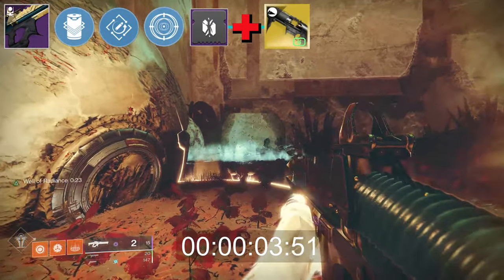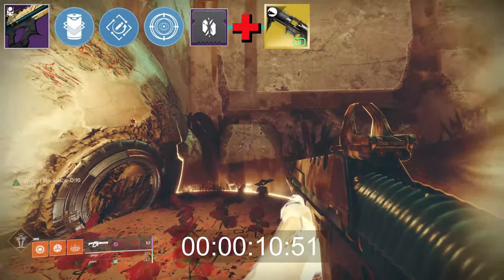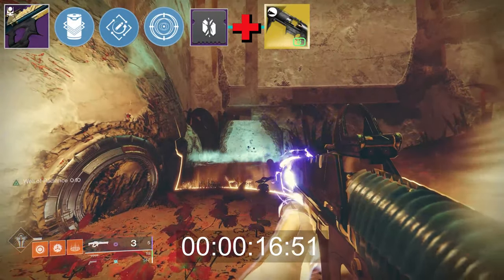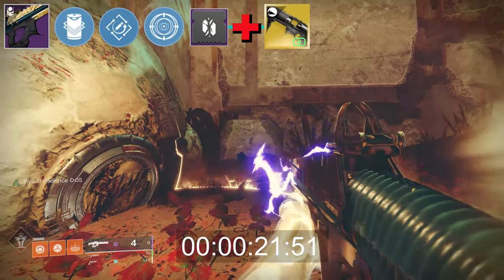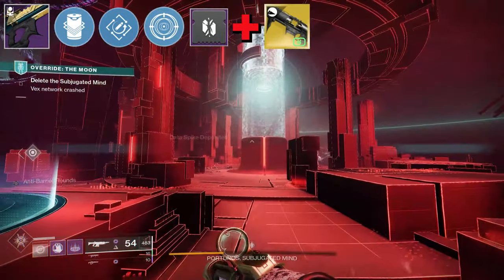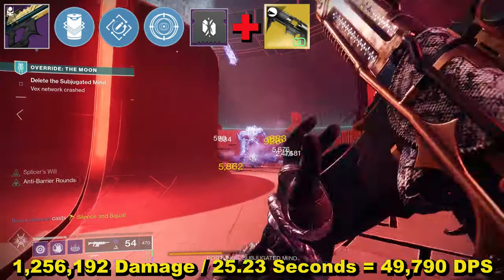Now, timings. On screen is the clip used for this testing. The blights don't last as long when they're on the ground so don't pay attention to when they end, only when they're fired. Travel time for Witherhoard has been taken into consideration. I wasn't using any sprint-cancelling technique to switch between weapons and there were no dexterity mods equipped — this is just bare-bones weapon switching. Total time came in at 25.23 seconds, therefore with total damage at 1,256,192, DPS is 49,790.